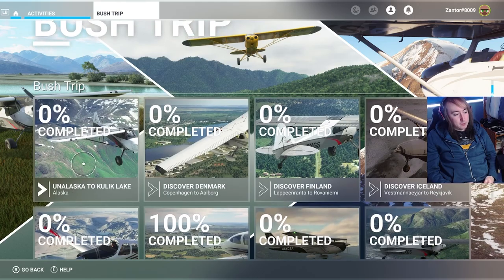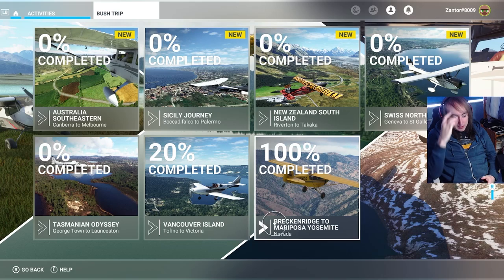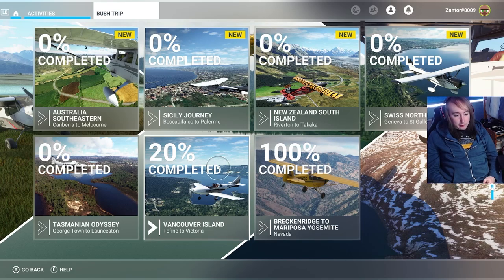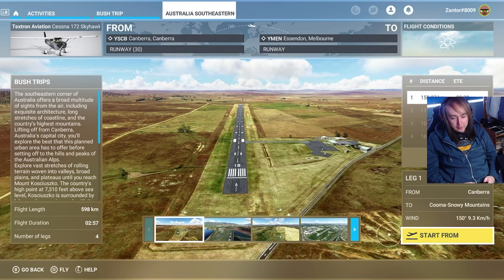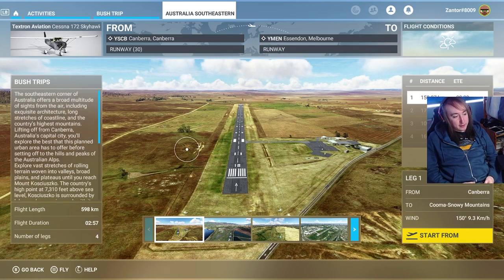We've got a number of them to do. We've done this one and that one — Breckenridge to Mariposa Yosemite, that was a big one. I'm doing this one on my own: Australian Southeastern, 2 hours 57 minutes. That's pretty short. Let's do it. I've never been in Australia in this game before.